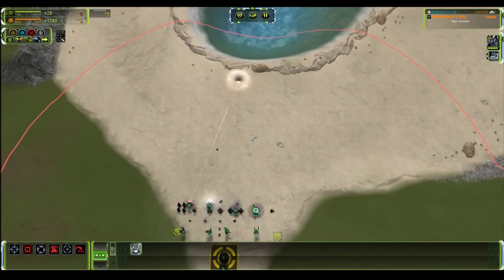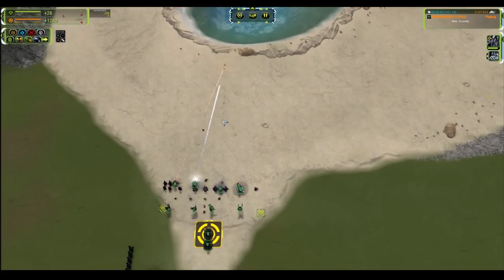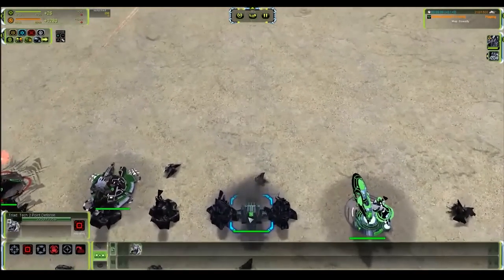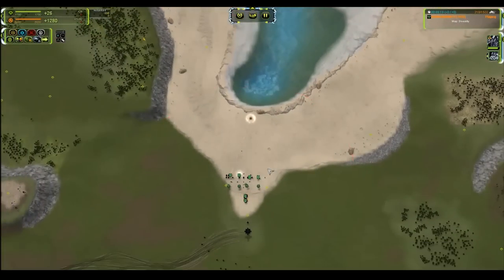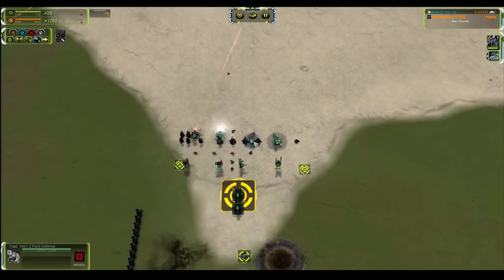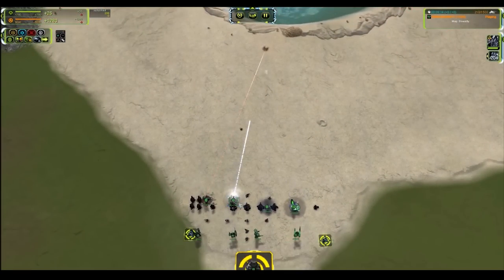Seraphim is also a beam weapon but a sustained shot — extremely powerful versus T1 and T2, and it has the damage to deal with T3. It has zero area of effect but almost zero overkill as this beam tracks different targets mid-cycle. The Triad has a slightly slower firing rate and is the best balanced point defense — it has a fire rate high enough to deal with T1, a small area of effect to kill groups, and enough alpha damage to deal with T2. So UEF has the best well-rounded point defense. The Aeon Oblivion has a fairly significant area of effect and a slow firing rate giving it a very high alpha strike.